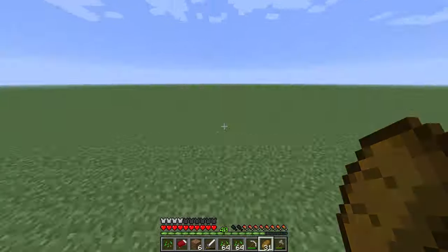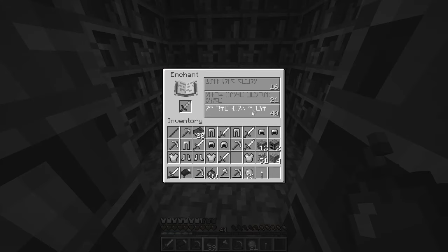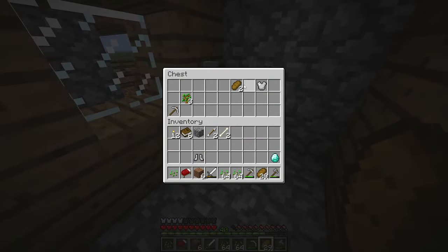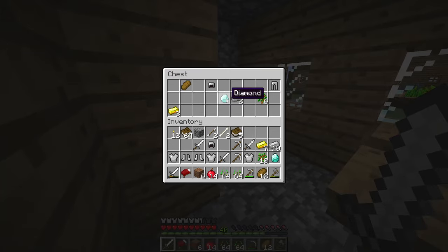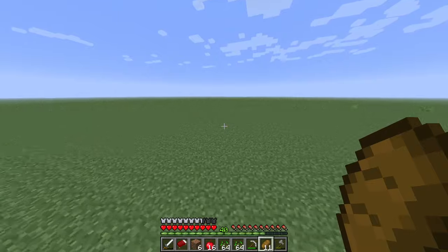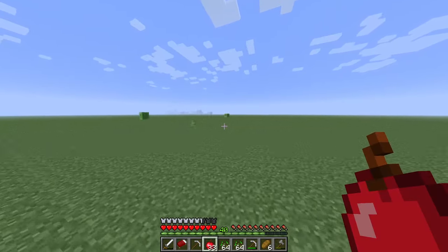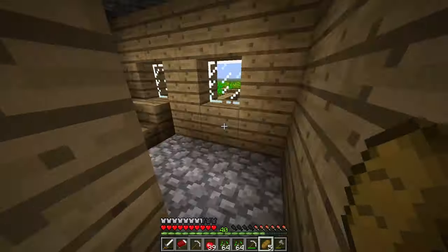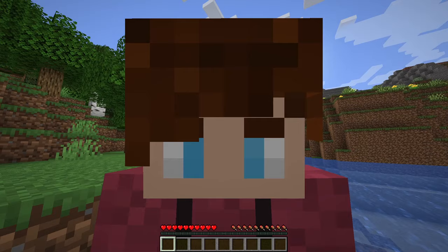So I spent the next hour going village to village, looting blacksmiths specifically for two diamonds. This would let me craft an enchanting table to enchant my tools and weapons. After finding my first diamond, it didn't take long to find a second. I had been running for about an hour and gotten 10,000 blocks away from my base, so I beelined it straight back home. On the way I stumbled across more villages with blacksmiths — I'd see them in the distance and it's not like I'm gonna ignore them. I'm gonna have a stack in a minute. 13 diamonds is kind of insane.